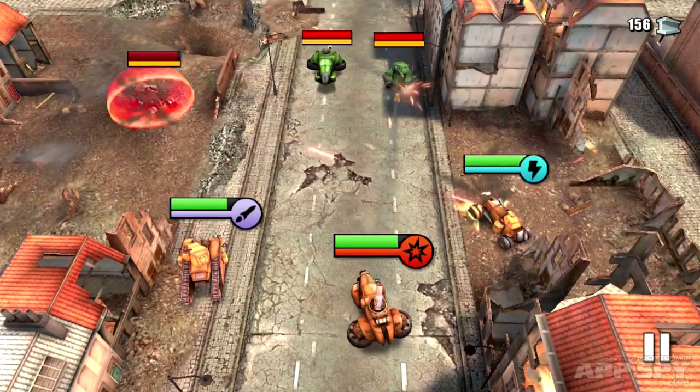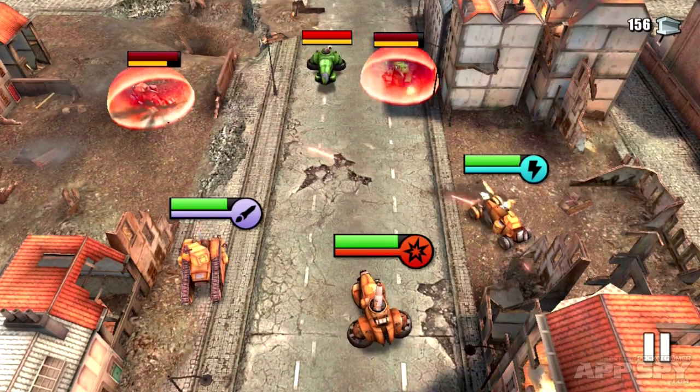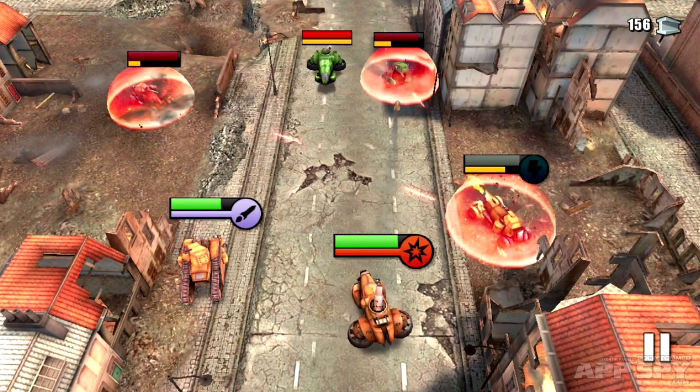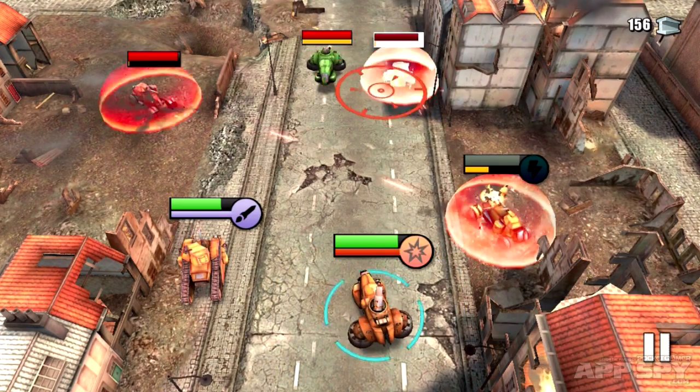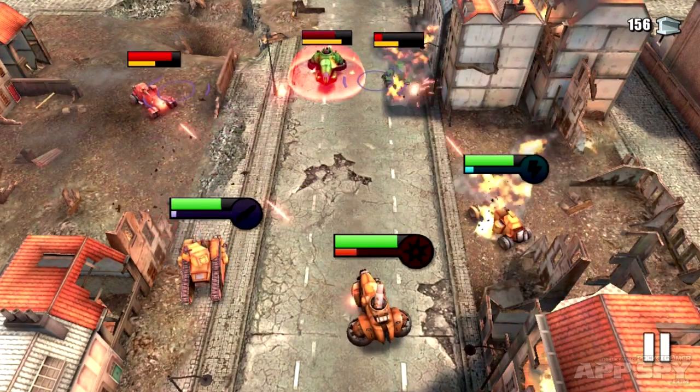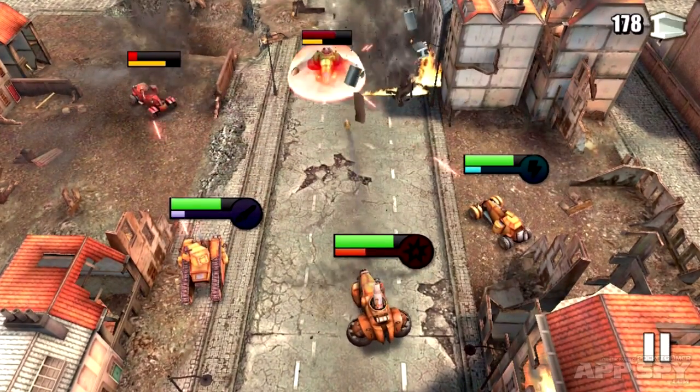And then you end up in this situation as well, where you're fighting against these bosses. If I double tap, I can give myself a shield, like my opponents have got as well. But I'm not going to use those because that's for wimps. So I'm going to use this — and that's going to... huge explosion.